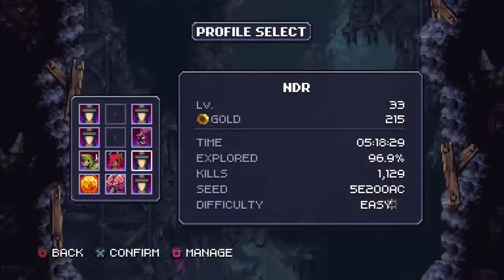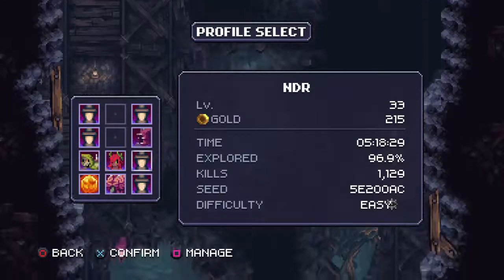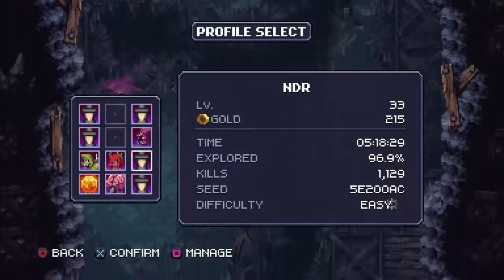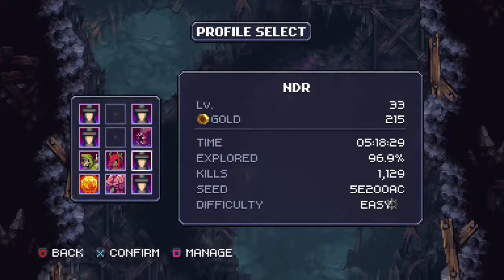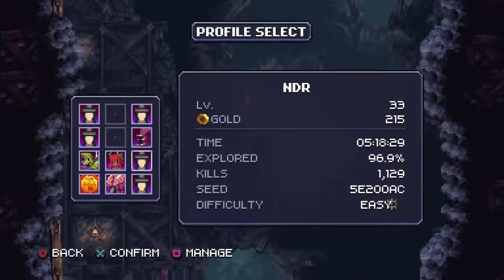Next is Prize Fighter: defeat a boss without getting hit. The bosses have mechanics and once you learn them it's easier to deal with them. I did this trophy on the first boss — he's fast and kind of sneaky in a way, but he's probably the easiest boss to do a no-hit run on.